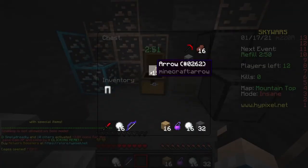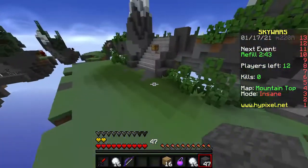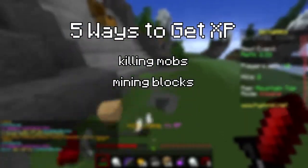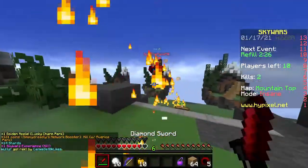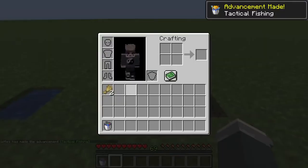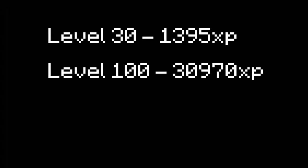Now that we have a general idea of how experience works, we can figure out what the best way to get it is. According to the Minecraft wiki, there are only 5 different ways to get XP: killing mobs, mining blocks, smelting blocks, getting achievements, and other — which includes bottles of enchanting, trading, fishing, and breeding. For simplicity, I'm looking at the fastest way to get to level 30 and level 100, which require 1,395 and 30,970 XP respectively.